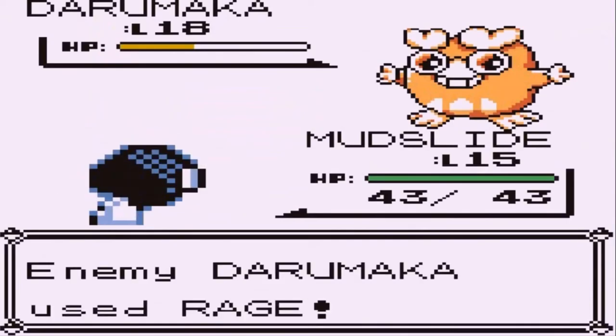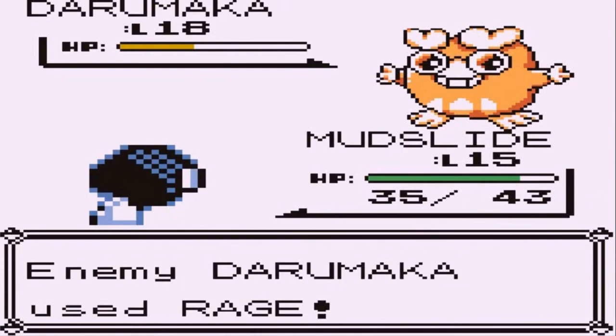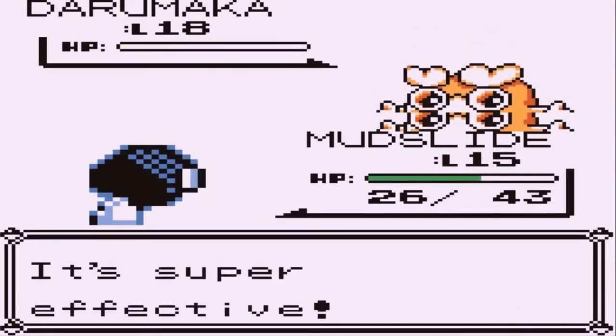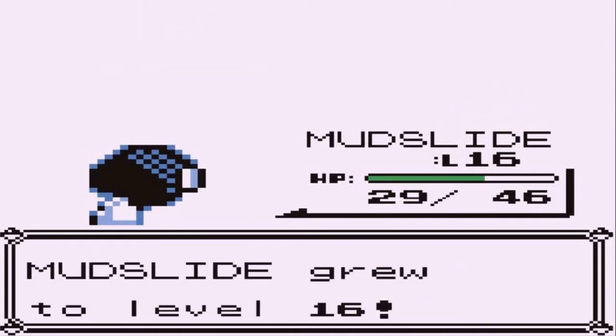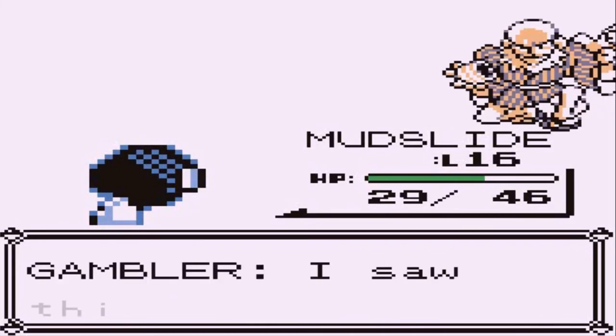We're not going to let Mudslide faint — we can't rely on KillaCroc and Oinkinator all the time. It uses Rage attack — and bam, for the win! Darumaka defeated and say hello to level 16 for Mudslide! We're doing some good stuff.